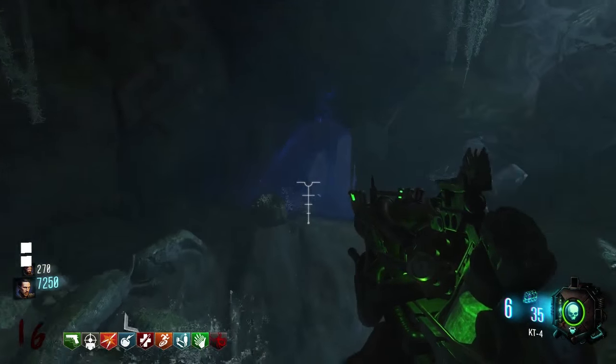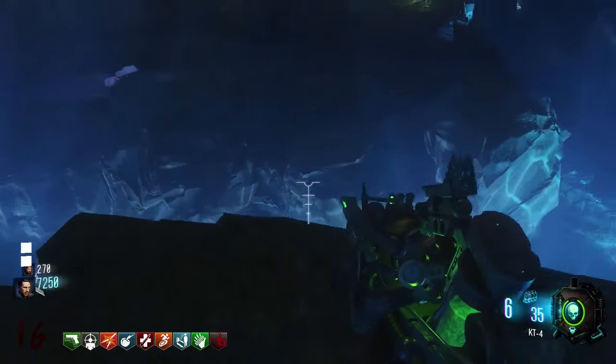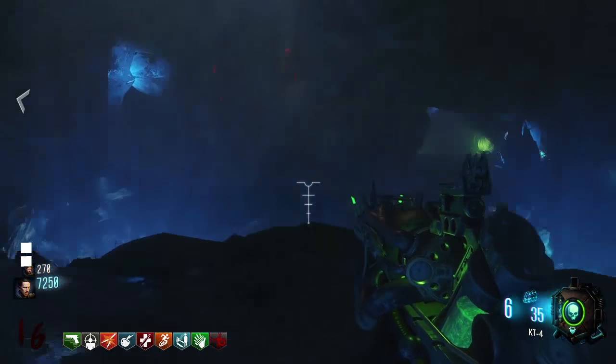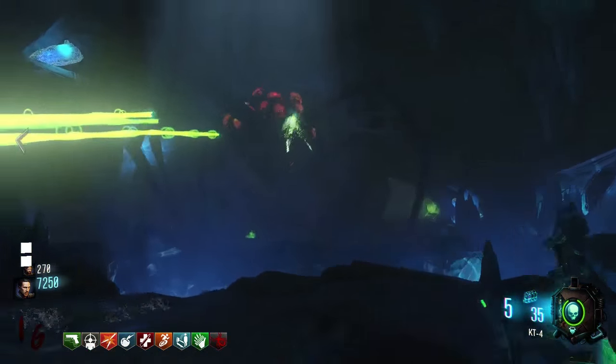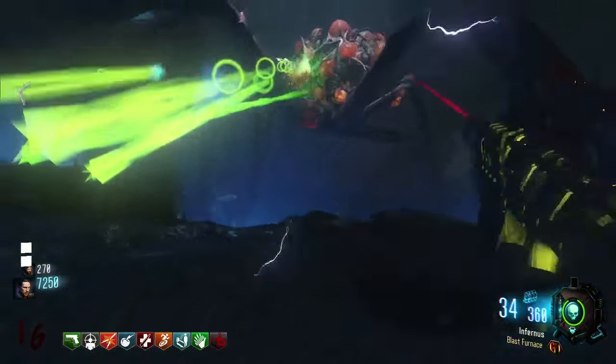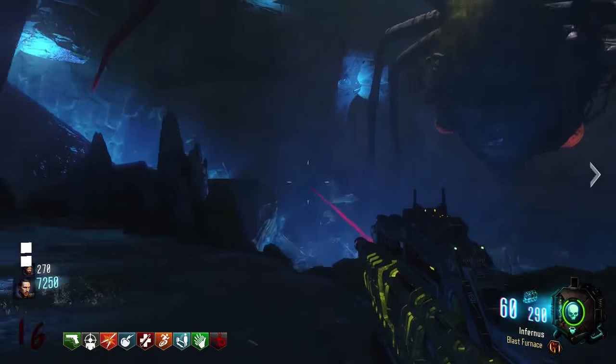So basically, if you want to do this yourself, you need to get the KT4 upgraded, which I will have in another video. And you want to go to the cage area, to kind of the left side of the map where there's a bunch of spiders, towards the left side of the map from spawn if you just continue going from there. And there's this blue web that you want to shoot.